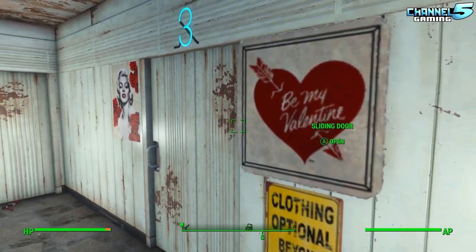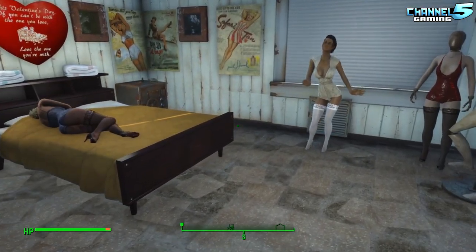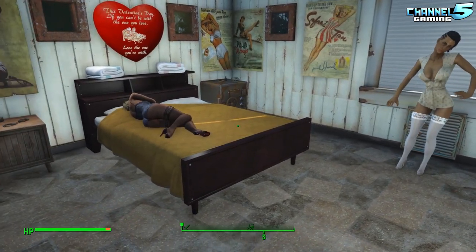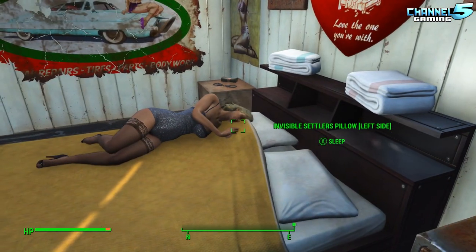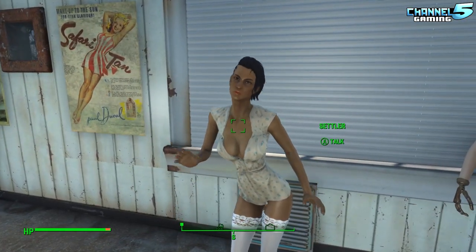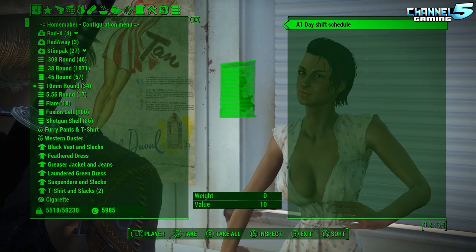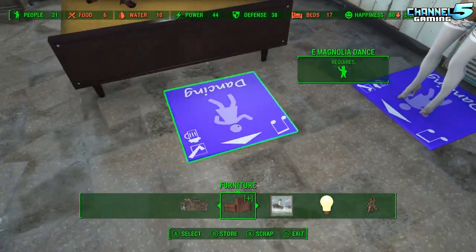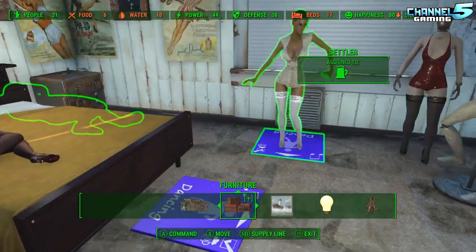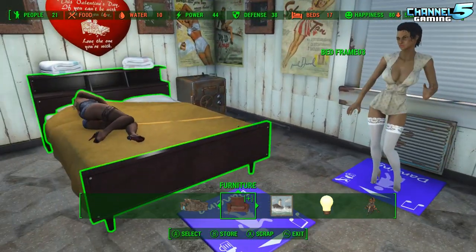Room number three — the love room that we built. 'Be my valentine. Clothing optional beyond this point.' A couple of Darlene Wastelanders here. She has the A1 day shift schedule, which is part of one of my mods. She's on a dancing pad, and there's another one for her — she's got the day shift and the other has the night shift, so she's sleeping right now. When she wakes up, she's going to start dancing here.